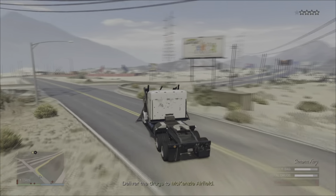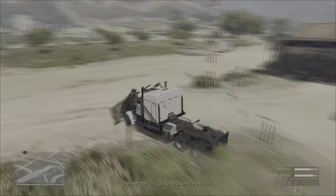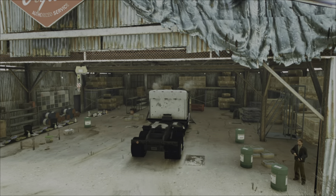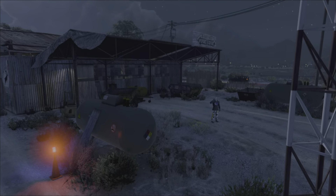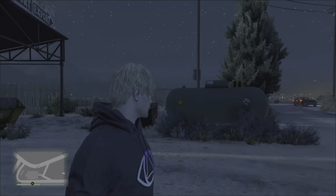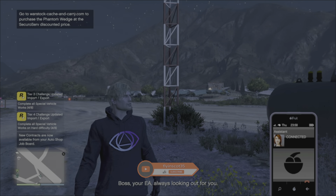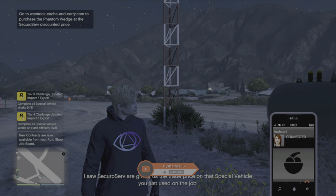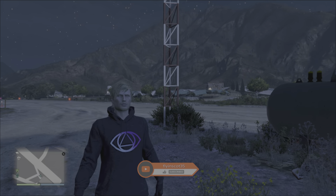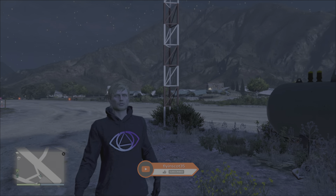With all the product collected we head to the drop-off at McKenzie Airfield. As you've seen, there are a lot more enemies to deal with on that fourth mission. With the product delivered we get the pop-up for tier four progress — four out of eight. That's it for today's video; I'll have the final four missions out in the next day or two. If you enjoyed today's video or found it useful, leave a like, and if you're new here why not consider subscribing. Thanks for watching and I'll catch you in the next one.